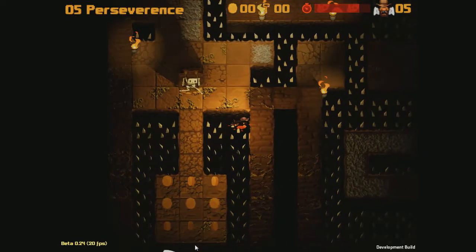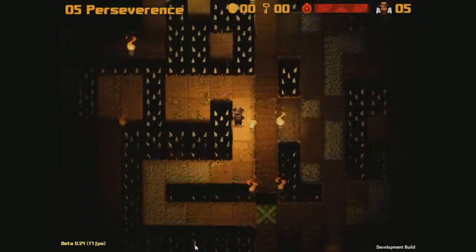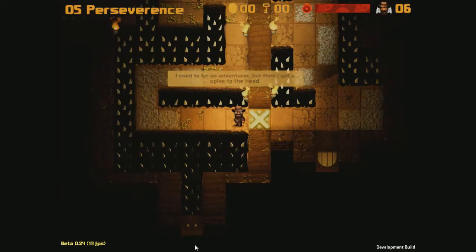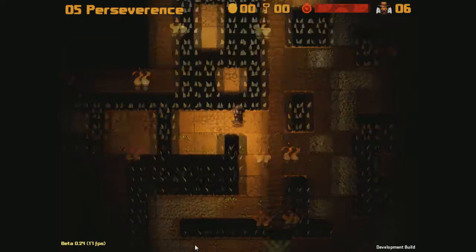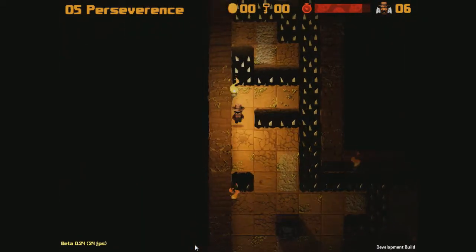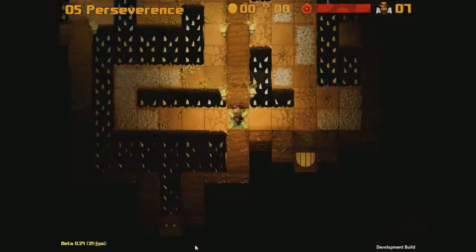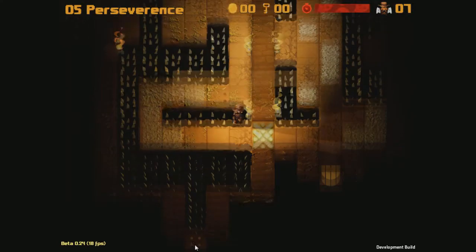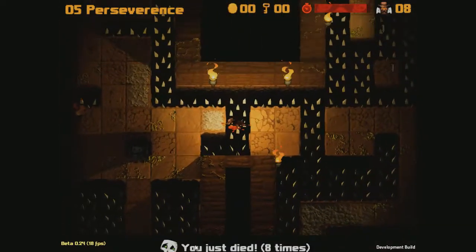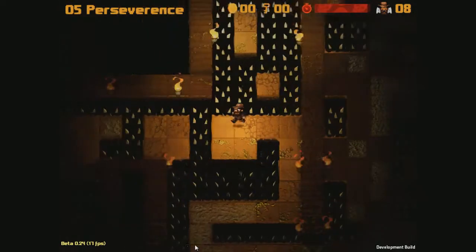Now, there's some coins down there. I don't want to get the coins though — they're going to get me killed, just like walking off the edge there did. I just had to show you that dark death animation. That was intentional. I'm not good at timing my jumps. This is why I couldn't be an adventurer in real life, because there's no such thing as respawns.